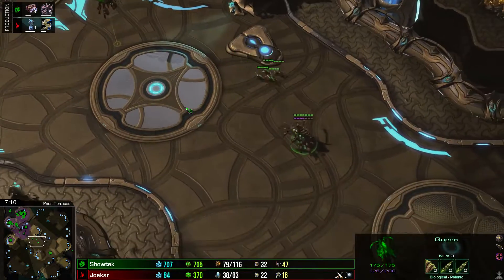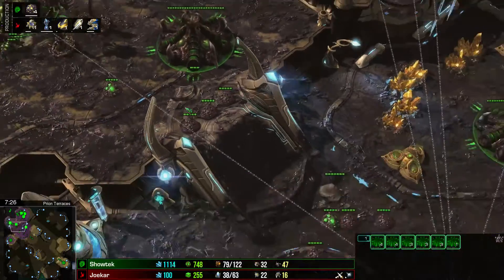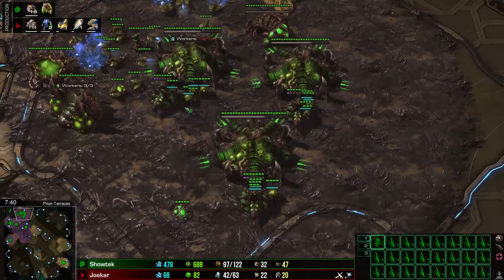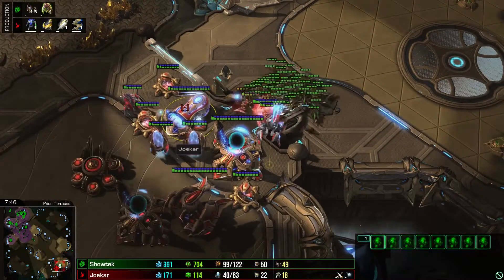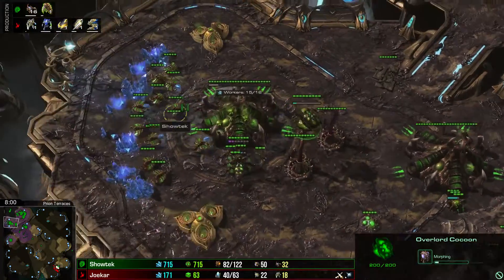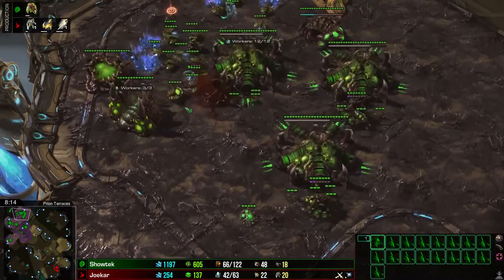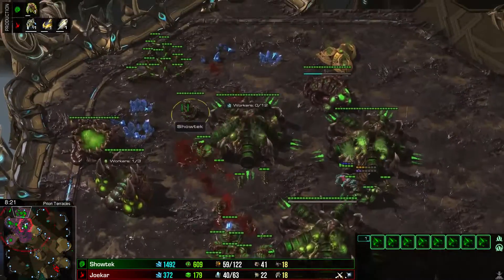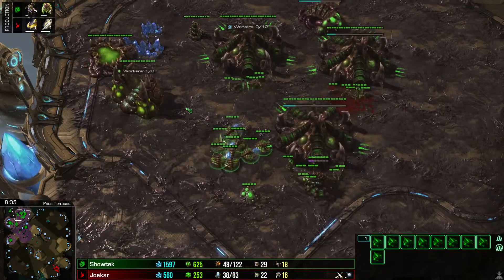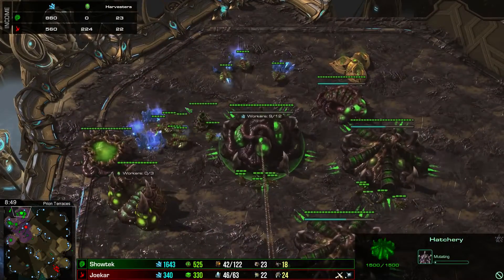His creep spread was better. The Queen is running to the opponent's base. If there's a dark shrine — now we're getting drones, which is very good. There's the evo chamber. It's not enough. You should kill the spine crawlers. And he's still mining gas, even if it's not much. Now he stopped mining gas.